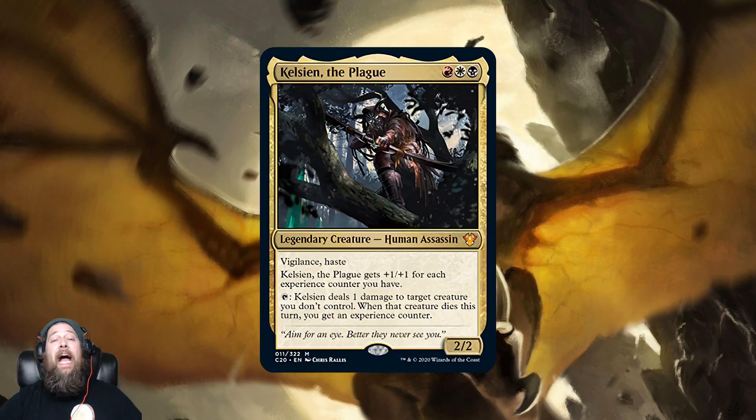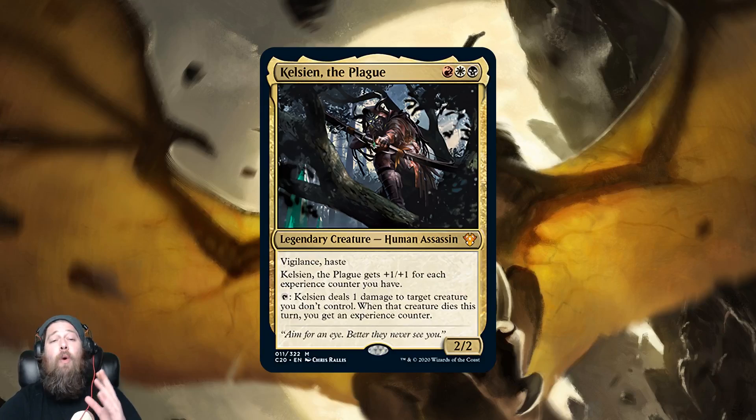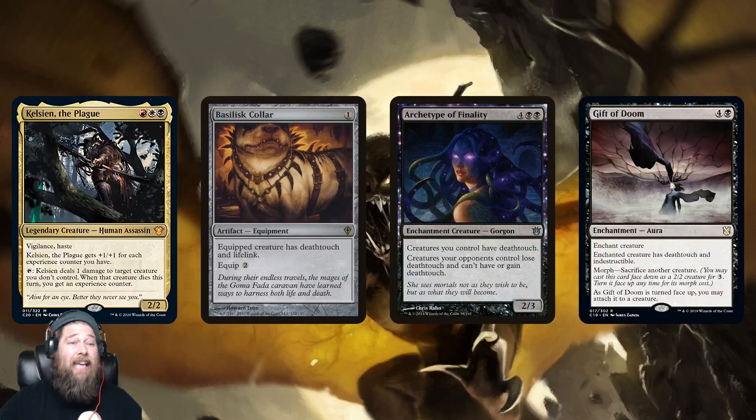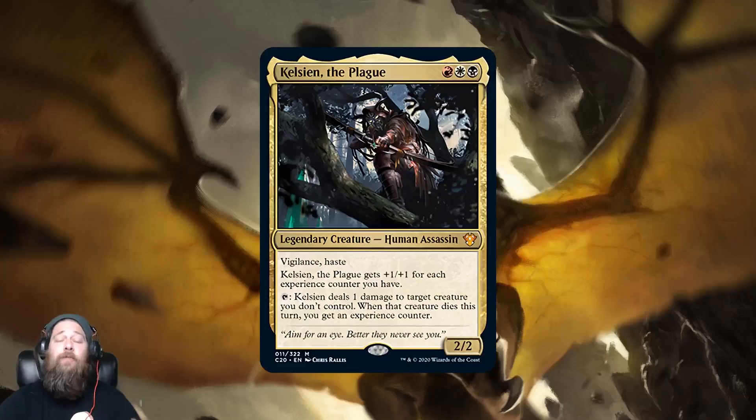The evergreen way to build around Kalain is to give it deathtouch — Basilisk Collar, Archetype of Finality, Gift of Doom — I don't care how you do it, but Kalain needs deathtouch. If you can give Kalain deathtouch, that one tiny ping of damage, which is relatively useless in Commander, becomes incredibly useful because it takes down any single creature on the battlefield while also growing Kalain into an even bigger threat. So deathtouch is the number one way to build around Kalain.